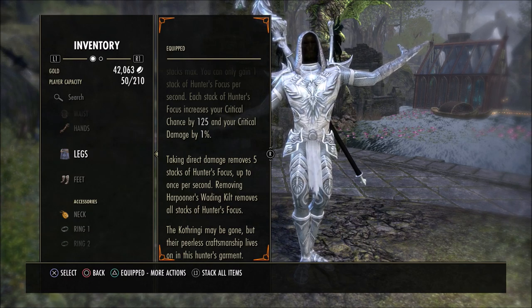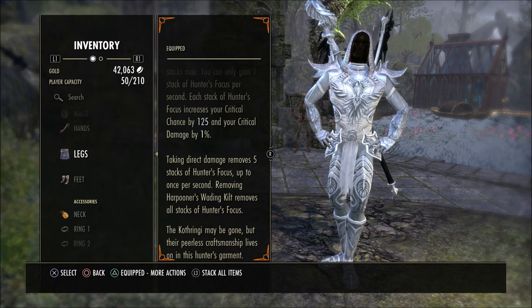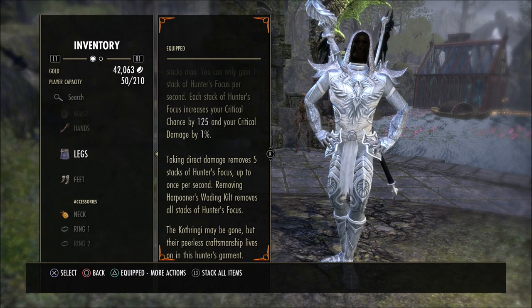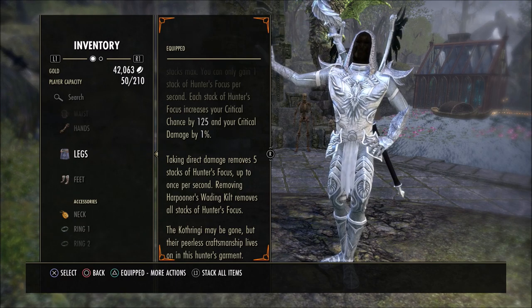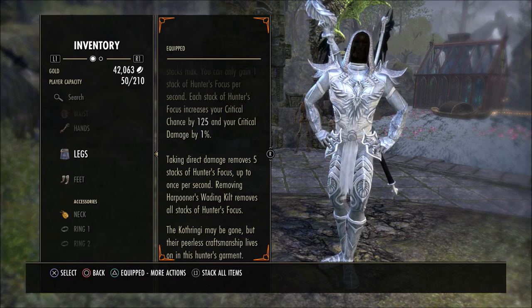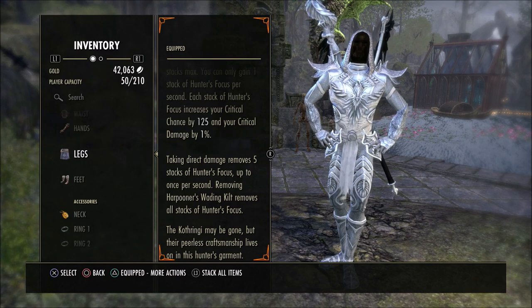When it says Direct Damage, you can sometimes stand in damage like pink circles and things like that, and it's not going to remove those effects. But if something's actually in your face hitting you — physical direct damage — that's when you'll see these things drop off. Sometimes if a boss is using an ability or an add, maybe using a bow — I noticed yesterday with some skeletons that run around shooting bows in a few dungeons — when they were hitting me, that was counting as direct damage. So you just have to be aware of that.